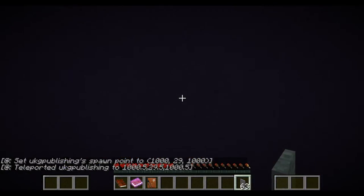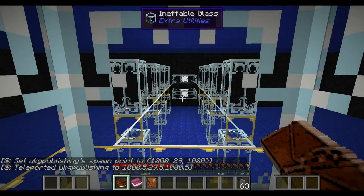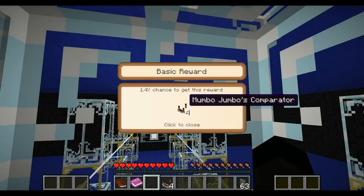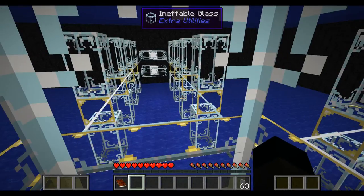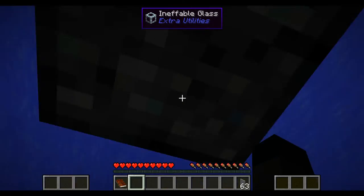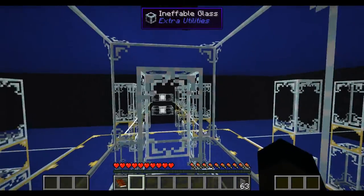Here we are, we're in something. We should have a look at what we get out of this reward bag - oh, Mumbo Jumbo's comparator! I'm guessing there are going to be a lot of YouTuber references in this. We've got ineffable glass around us - we can't get that from there - which I've never come across before.